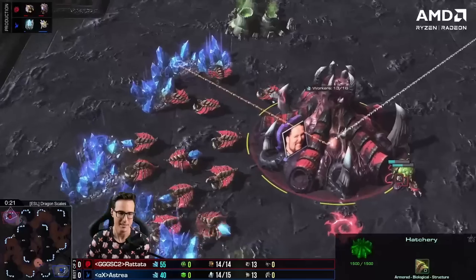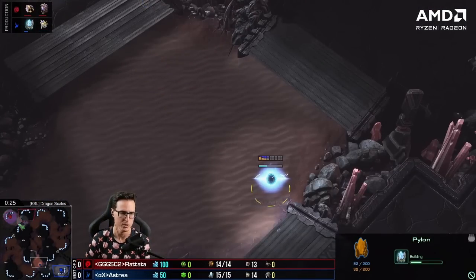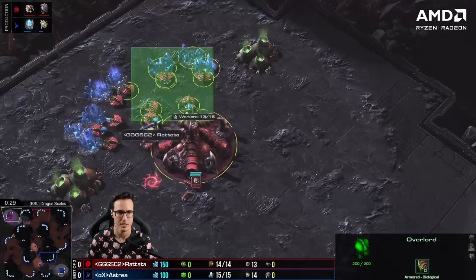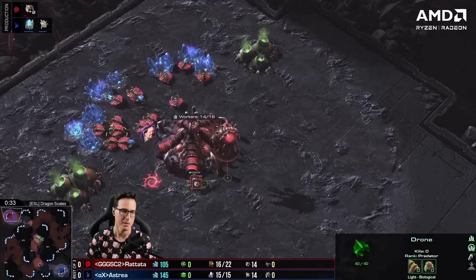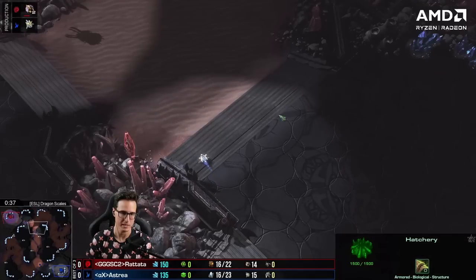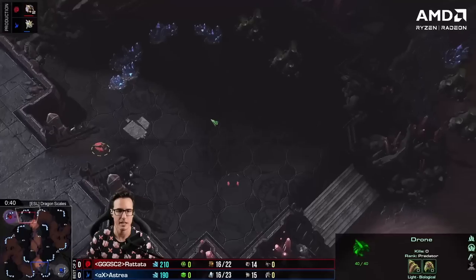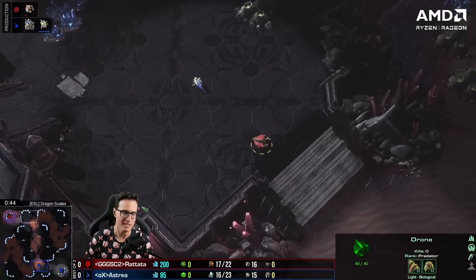His opponent in the top left is GoodGameGamers Rattata — formerly known as Vanya, a Russian Zerg player, very good. He's very aggressive, makes more Roach-Ravager-Zergling compositions than pretty much any other Zerg in the world. Not really known as a big standard economy Zerg, more of a mid-game swarmer, which is one of the scariest things to face as a Protoss player.